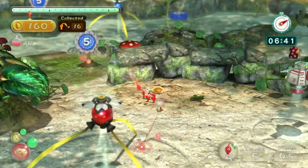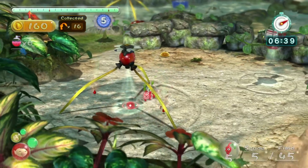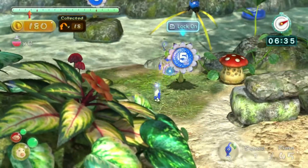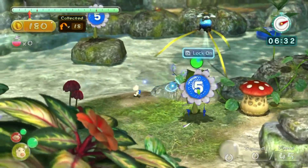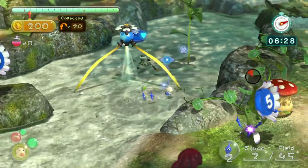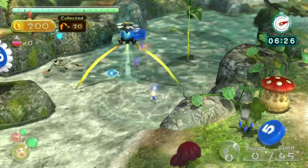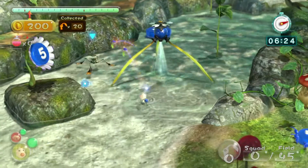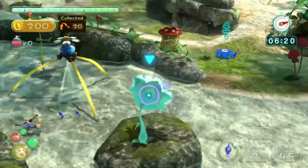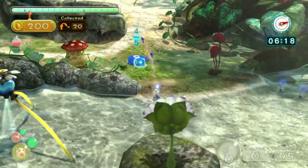We're going to get each one of these guys into a Pellet Posy before we start moving on. Let me switch back to Louie. It seems like the blue Pikmin already have their onion. We'll start plucking the rest and go take down this enemy that's swooping all over the place. Let's have the rest start by carrying that.